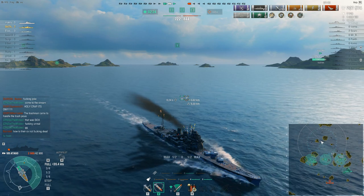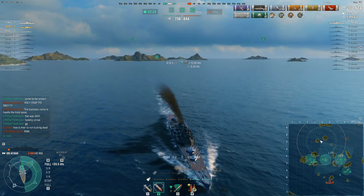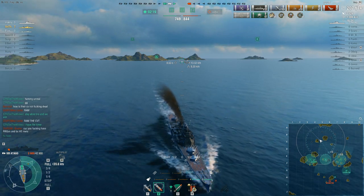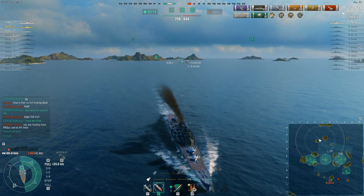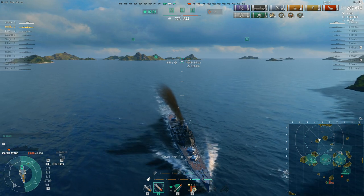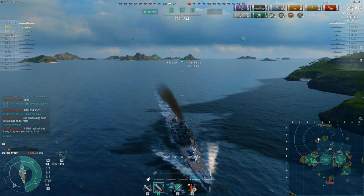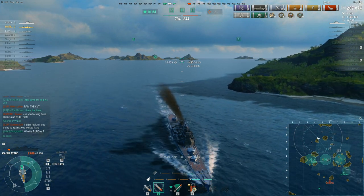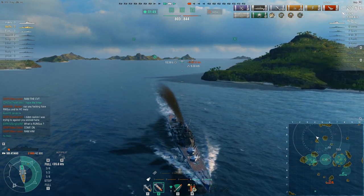It's technically possible the enemy team could still win, but the Lexington would have to sink both Oni and the Asashio. To be completely honest, that enemy Lexington should have sunk the Asashio five minutes ago when he was flipping Bravo, but instead he's been having a punching match with the friendly Lexington and completely ignoring the guys actually winning the game. Never interrupt the enemy when they're making a mistake — so Oni and the Asashio are going to stay away from the Lexington and run the timer down to win on points.